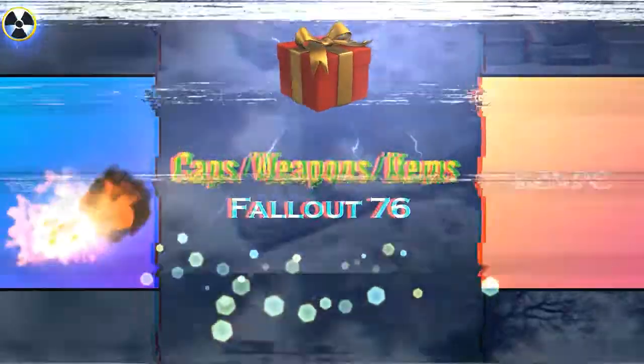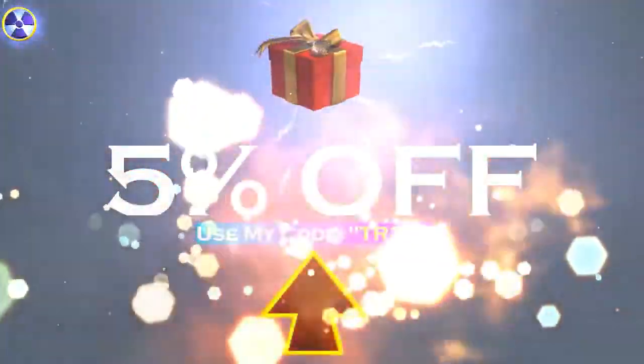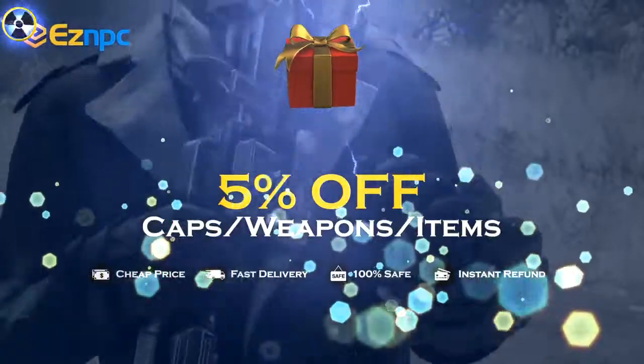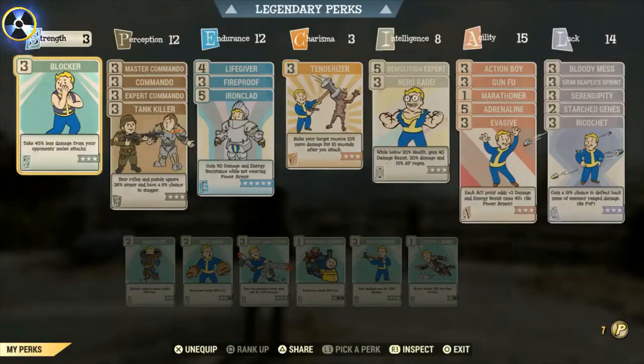If you're after a safe and cheap way to get a hold of legacy weapons, legacy items, or anything that's hard to find in Fallout 76, then check out the website EZNPC. Use code TR3B to get 5% off. Links in the description.